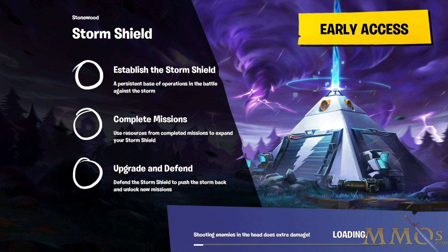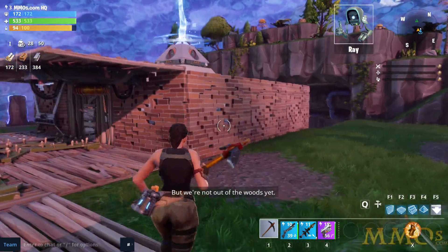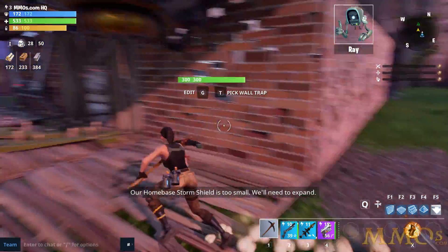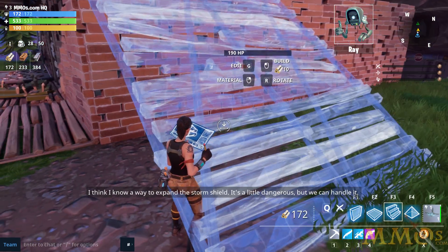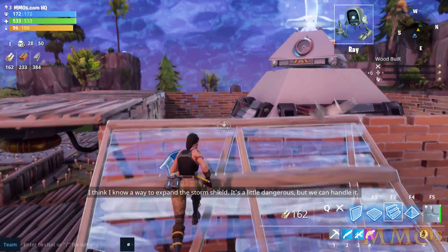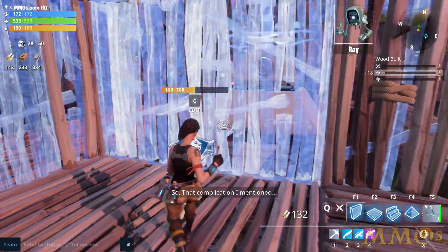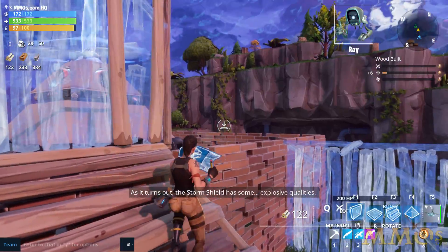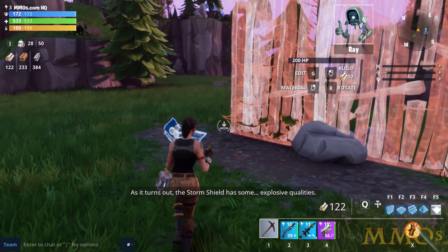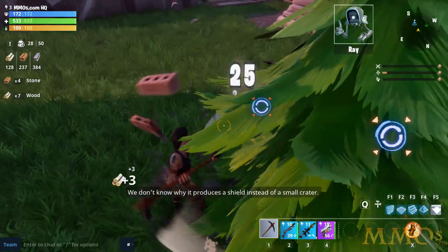Beyond the Storm Shield it's just missions over and over again, but everything you get there contributes to your persistent character and your progression. My base is mega janky right now — I just did the tutorial stuff. You can build whatever you want really: a staircase here, more walls there, make a really tall base if you want. The resources are really cheap too — 10 wood to make a wall is basically nothing. You get them really quickly from whacking things.